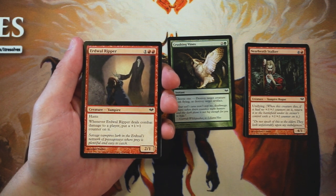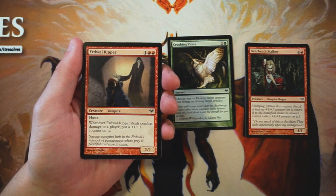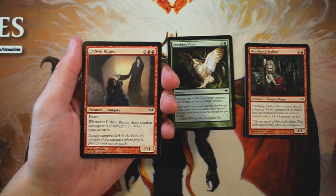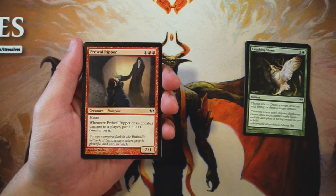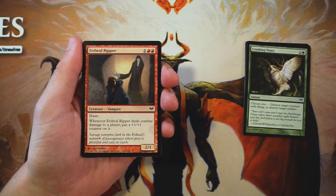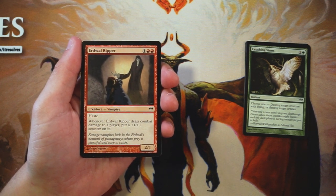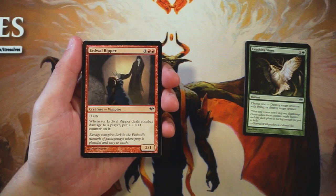Urdwall Ripper is a two-one for one and two red with haste, so it can swing in right away. Whenever it deals combat damage to a player, you put a plus-one-plus-one counter on it. So far this is definitely the pick — it's a much more aggressive card than anything we've seen. It can deal damage immediately and start pumping up, and once those counters build, opponents are less inclined to block something they can't easily kill. It's still a two-one for three, which is a little high, but that ability should get you in for good damage long-term.